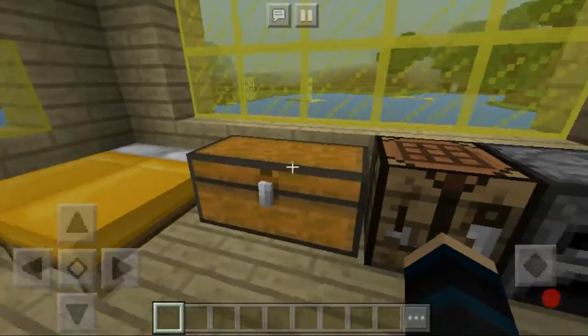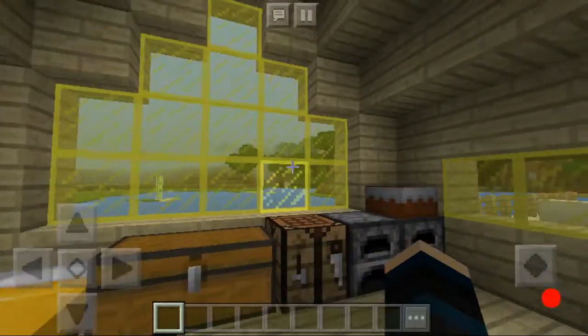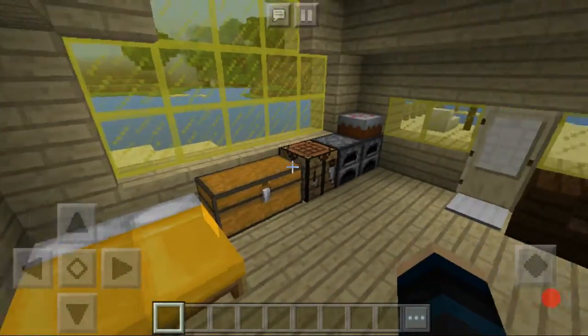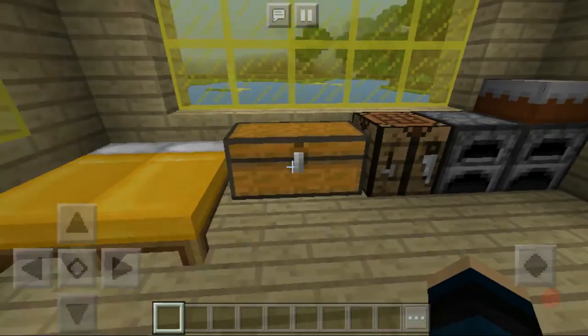There's a huge glass wall here on the side, big glass, and I do like that because a lot of brightness comes into it. There's glass all around, and because there's yellow glass there are yellow beds, and then there's a cake here, furnaces, a crafting table, and a chest.